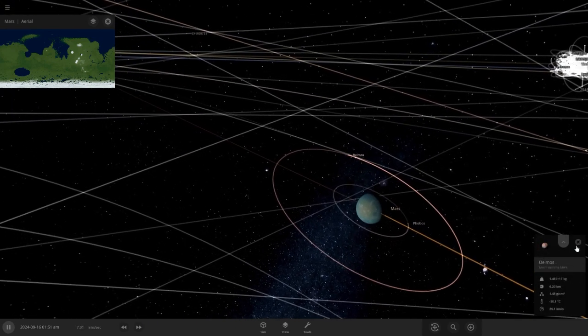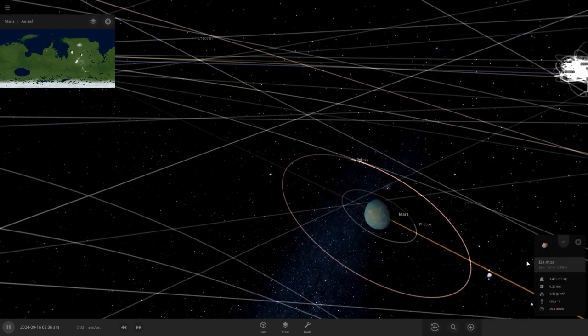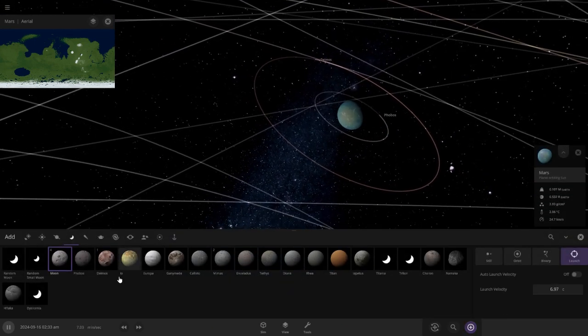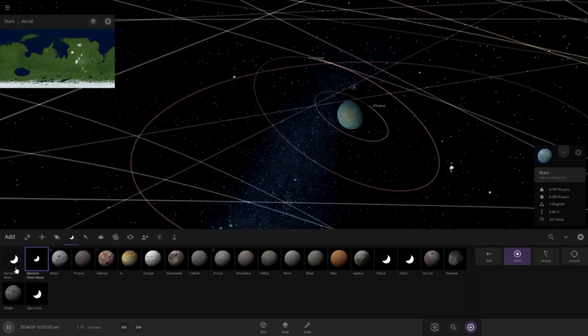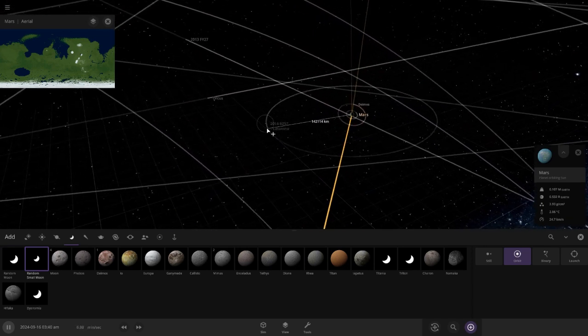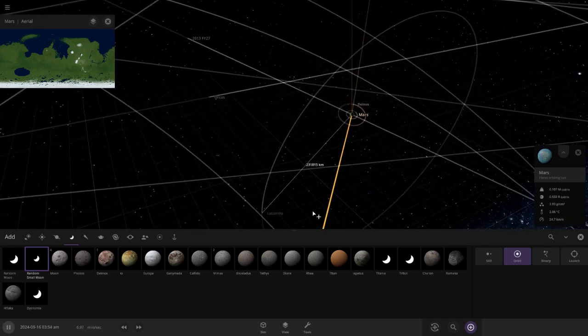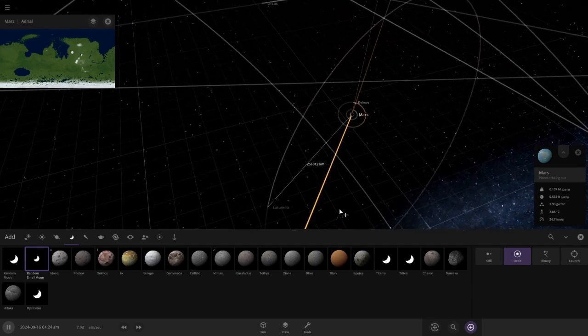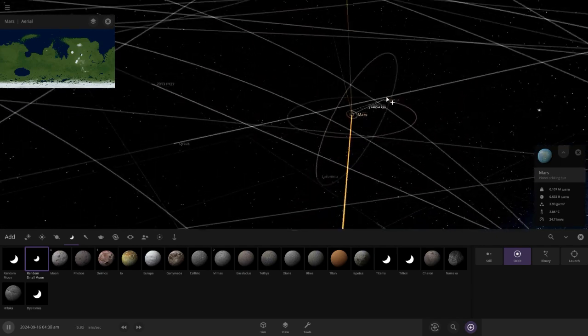I'm thinking about making a bigger moon for ours, so I was thinking about adding a completely new moon — small random moon. Small big, nope — small small moon. What we do is put it really far away but on a highly eccentric orbit. That — that's beautiful.